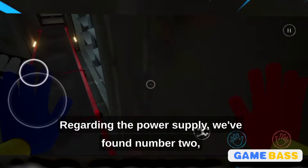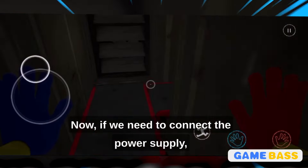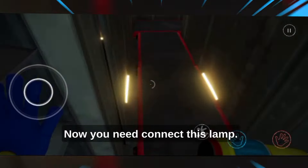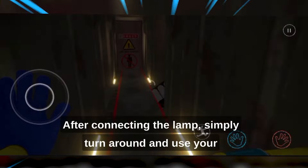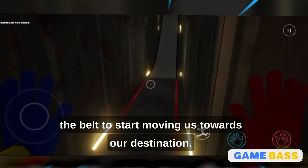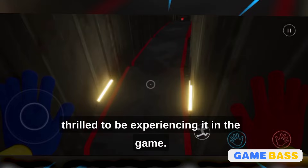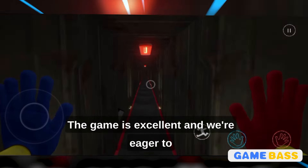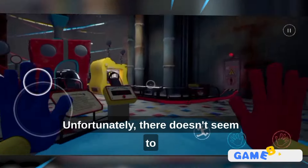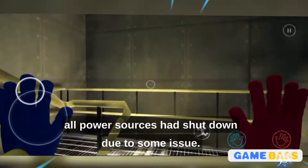Regarding the power supply, we've found number two but we still need to locate number one. I believe that is the number one power supply. Now we need to connect the power supply — you'll need to climb up here and utilize one hand to connect with the number one power supply. After connecting the lamp, simply turn around and use your other hand to connect it to the second terminal. It's quite easy and only takes a few seconds for the belt to start moving us towards our destination. Now that it has begun, it appears genuinely terrifying like a horror film, and we're thrilled to be experiencing it in the game. The task was to restore power to the factory since all power sources had shut down.